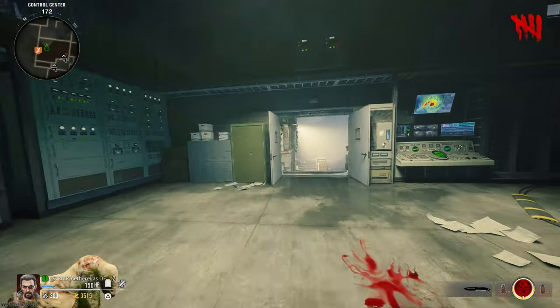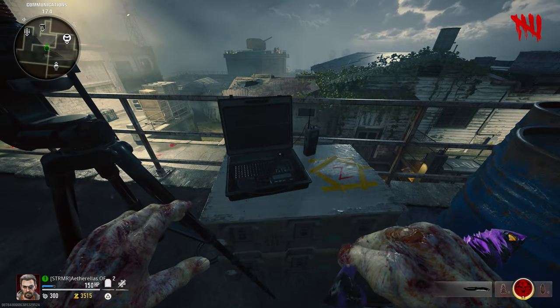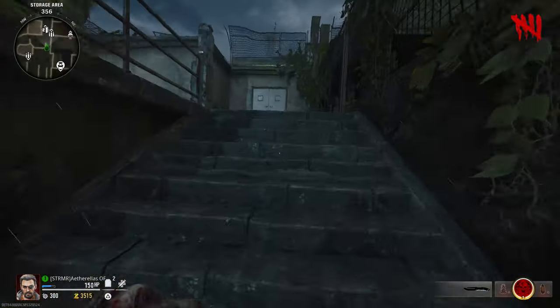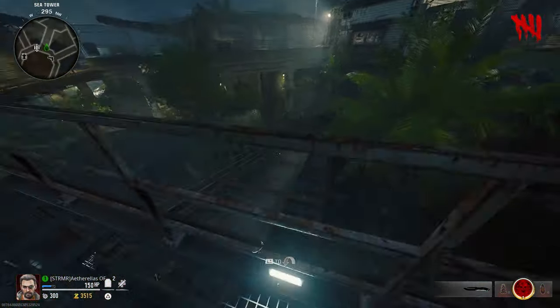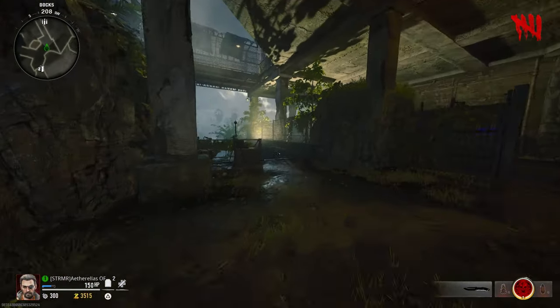Now you need to activate three more computers across the map. The first one can be located just outside the Stamina Up room. The next PC can be located just outside the room where Quick Revive is. For the last one, head across the catwalk over to the C-Tower again, turn right and jump over the balcony onto the ramp, make your way down and turn left.